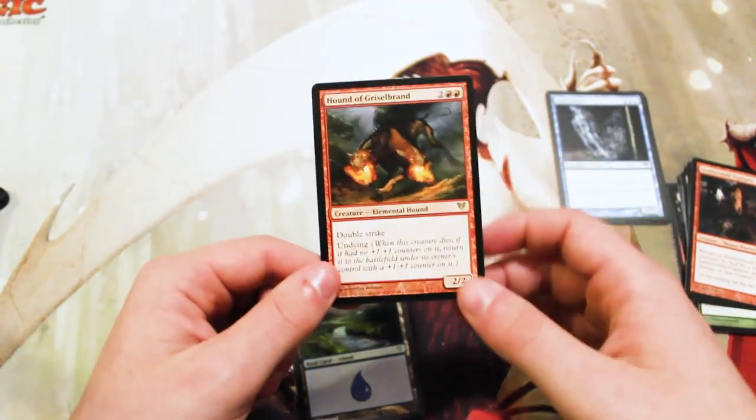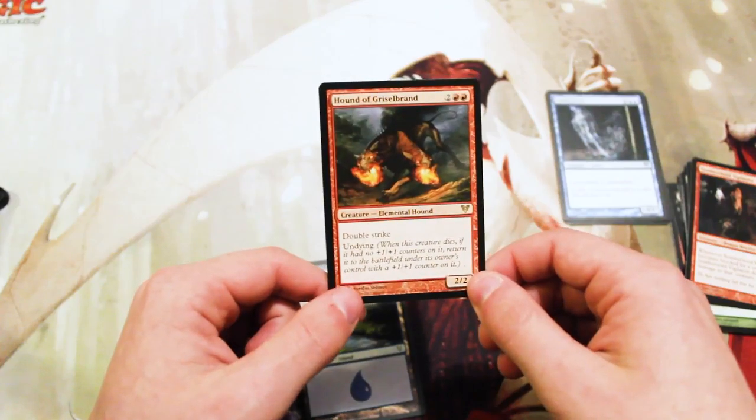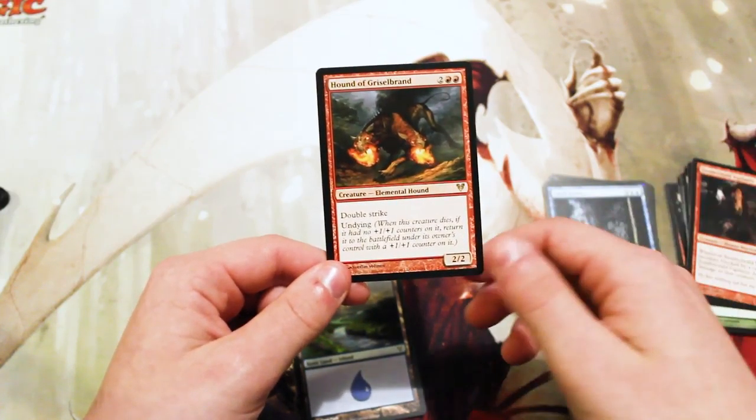And of course we have our Island here. So this is, I think, like our third or fourth Avacyn Restored pack. I may have to throttle it back on Avacyn Restored if I can — hopefully we don't get too many more, just to get a variety.